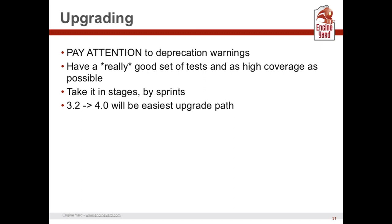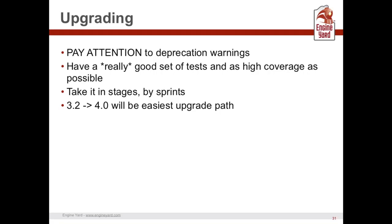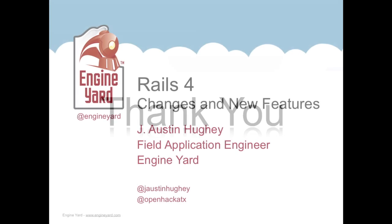Some upgrade advice: pay attention to deprecation warnings and do something about them. Make sure you've got really good test coverage — that's absolutely key to upgrading safely. If you don't have good tests, put off the upgrade until you do. Take it in stages — maybe one sprint for getting test coverage up, another for new features, another for moving from 3.1 to 3.2, and so on. The easiest upgrade path to Rails 4 is from 3.2, so get yourself there first. Thanks everyone.